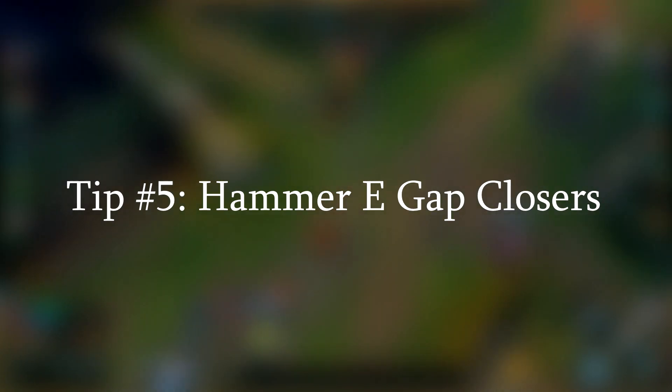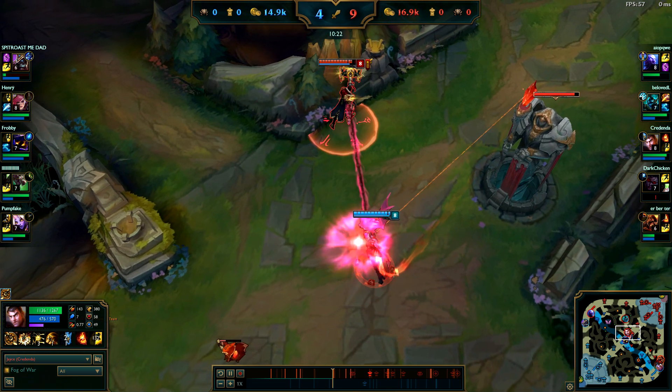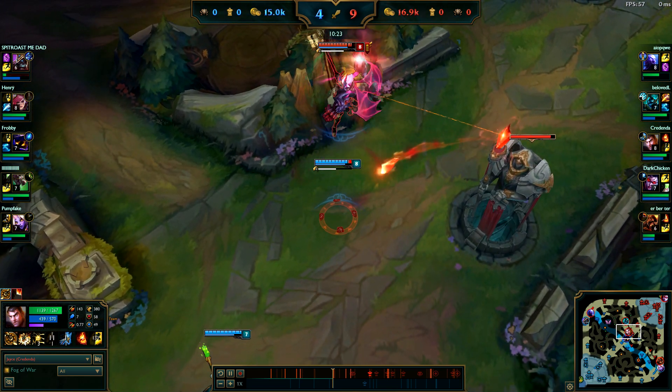Jayce's E in melee form has a special interaction with most gap closers, wherein it will send them back to the place they originally started. A slow motion clip shows where Vi ults me and I E her back to her original position.